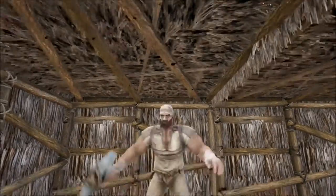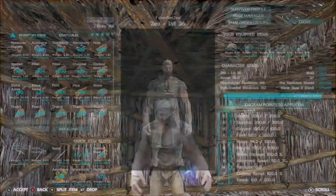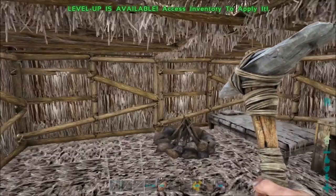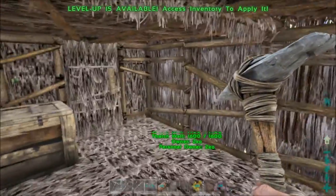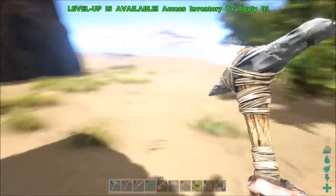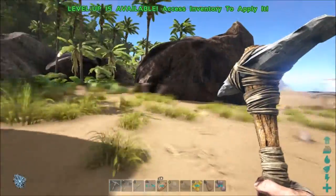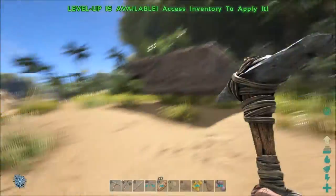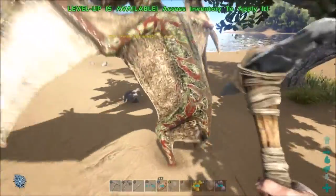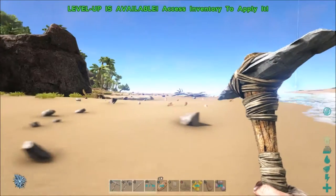What's up guys, Awesome Nerd Show here, and today we're back playing ARK Survival Evolved. We're here in our starter base again. We've kind of emptied some stuff out because we have a raft now built over here. There's a Pteranodon level 20 — get out of here!